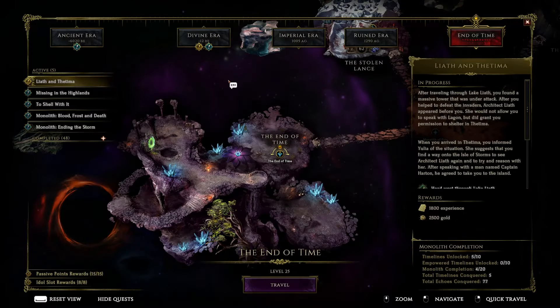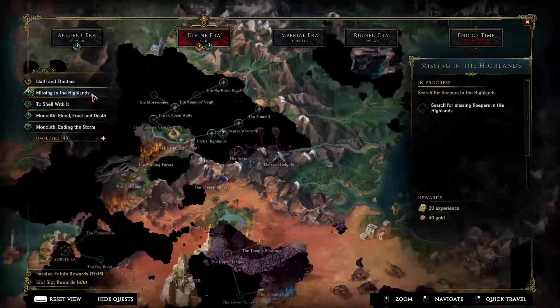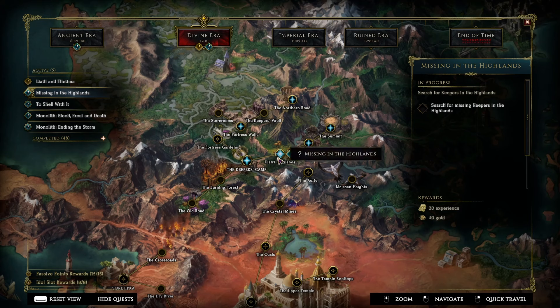The very first tip is map navigation. While you're working your way through the story, you want to focus on unlocking those passive points and idol slot rewards. Once you've gotten all 15 passive points, you can't get any more from the story. Same with idol slots — once you've unlocked all eight, no more will come from story. After hitting these two goals, you can jump into the end game. Also, you can click on a quest and it'll show you exactly where the quest location is, as well as your rewards — like experience and gold.